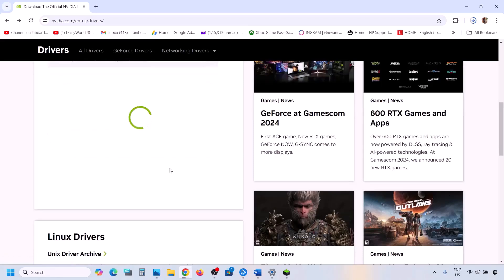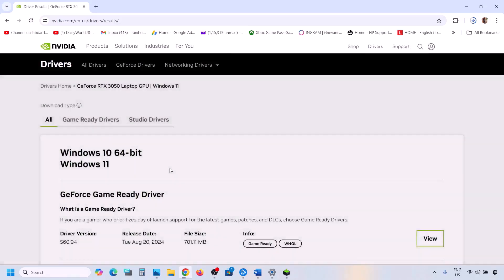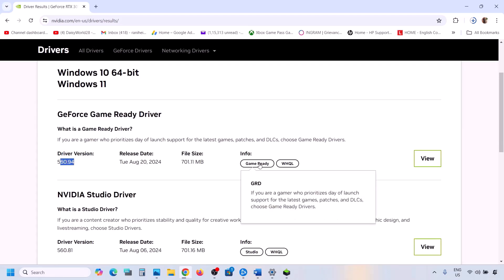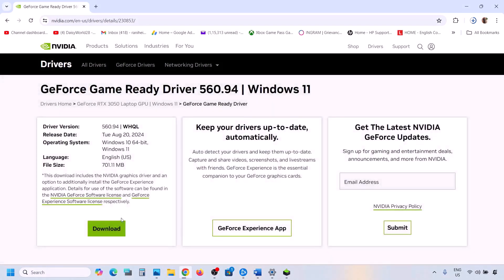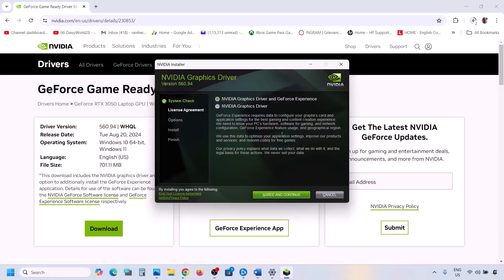Click Find. You will see the latest driver at the top — right now it's version 560.94. Click View, then click Download. Once the download is complete, run the EXE file.